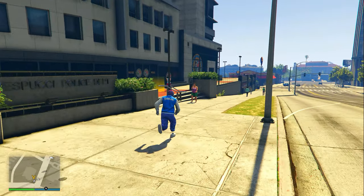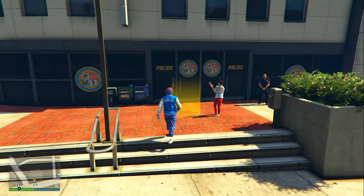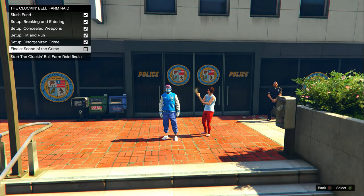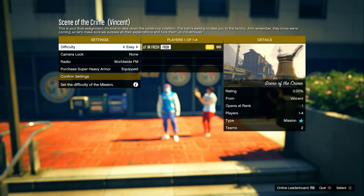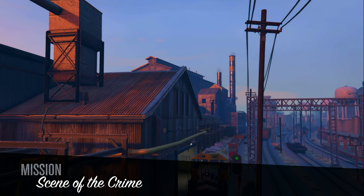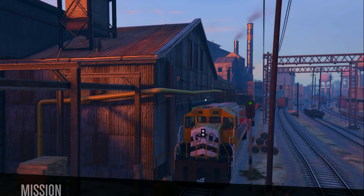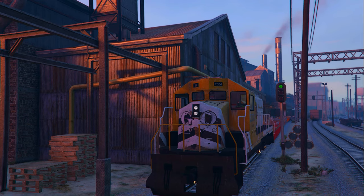From here, head over to the V on the map where the yellow circle is, go on top of it, and then click right D-pad. From here, we can start up the finale called Scene of the Crime. Make sure for the settings of this finale that you set the difficulty to easy. The reason for this is because easy pays you the same amount of money as doing it on hard. From here, the video is only going to be raw footage with no cuts so you can see exactly what I did during this raid, meaning you should have no problems doing it yourself.